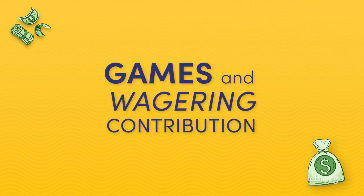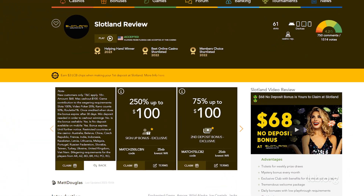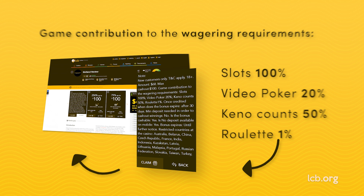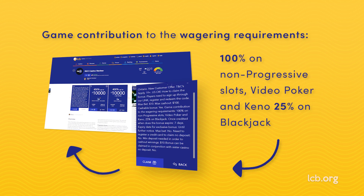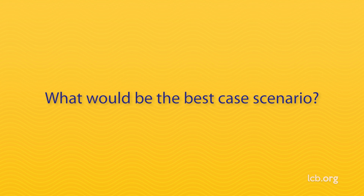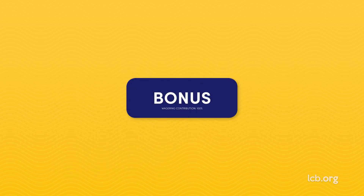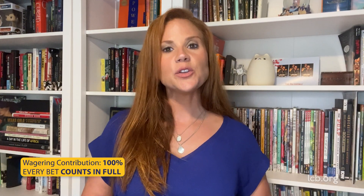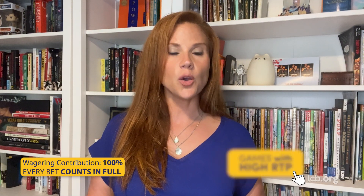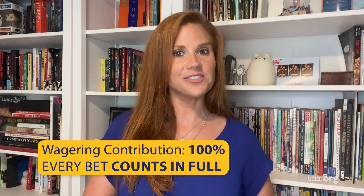Games and wagering contribution. This prerequisite ties into the playthrough point above. Casinos will usually determine what games you can use your bonus money on, and a percentage of every bet you make in these games will contribute to the bonus wagering completion. Best case scenario would be to find a bonus that can be used on as many games as possible with 100% contribution towards the playthrough. This will allow you to pick games with a high RTP or low house edge, while making sure that every bet counts in full.